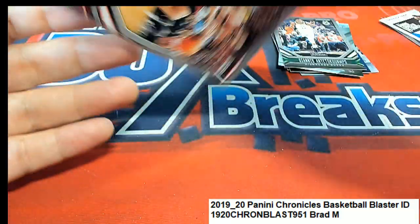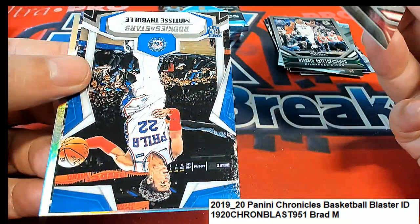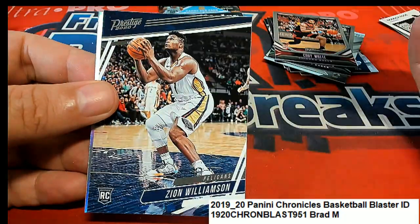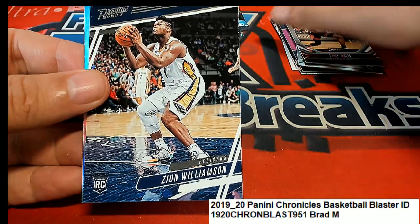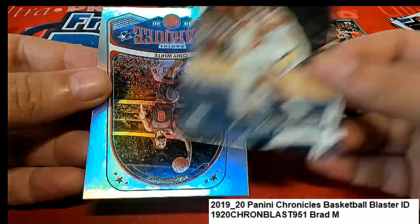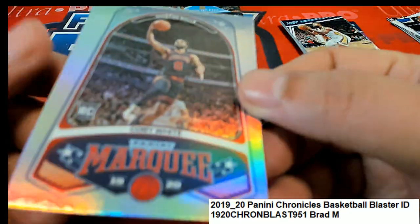Kobe White rookie pink variation — got the variant there. Zion Williamson rookie. Nice one. Zion Williamson.